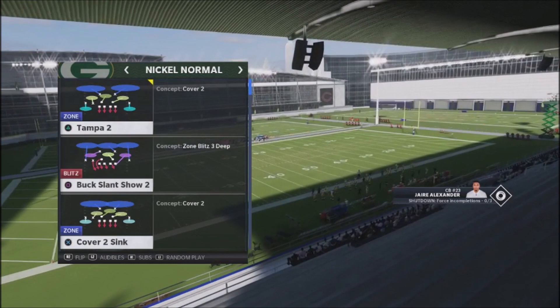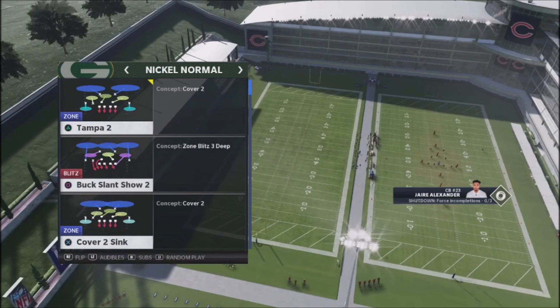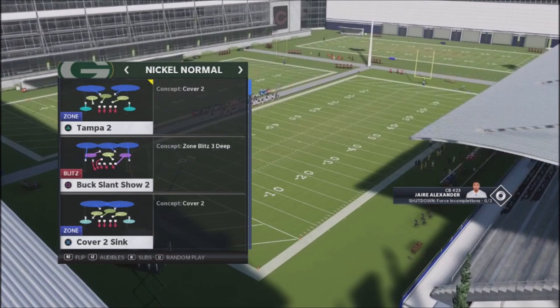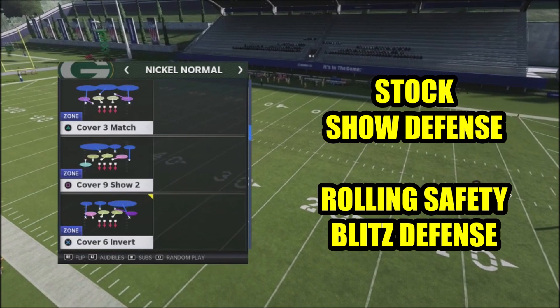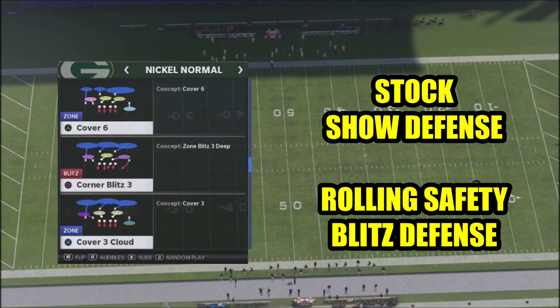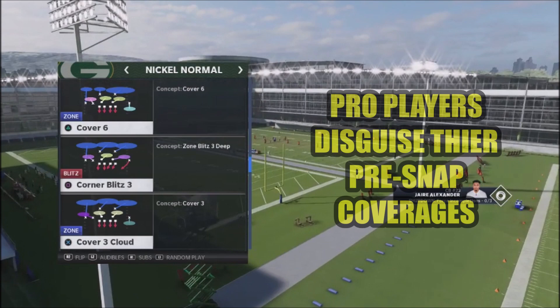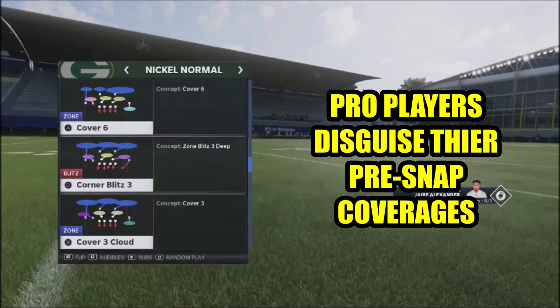I'm assuming you clicked on this video because you're looking for ways to be better defensively. Playing Madden for over 25 years, the game has evolved a lot, but some strategies from past versions carry over to this version too. A lot of the good Madden players and pro players will disguise their defensive coverages — they give their opponent one look and actually have something completely different on the back end, so their opponent has to read the defense post-snap opposed to pre-snap.